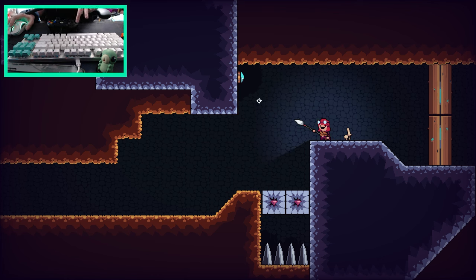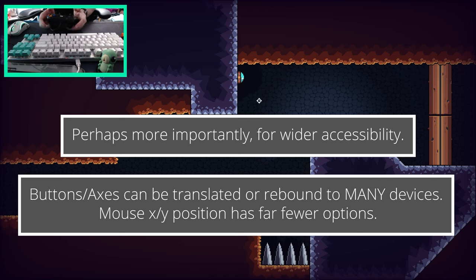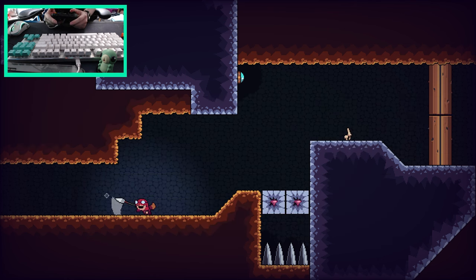Translating that to a pad is actually quite tricky. But I have done so because I want people to be able to play with a pad, as a lot of people just prefer to use pads. So the game does work on pad. By default, you move with the left stick, you aim the spear with the right stick — that's pretty much all there was to it when I started. You can jump and so on.